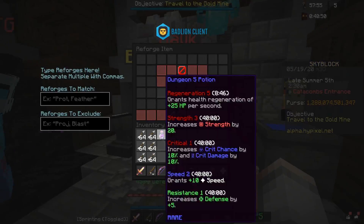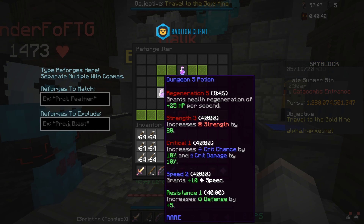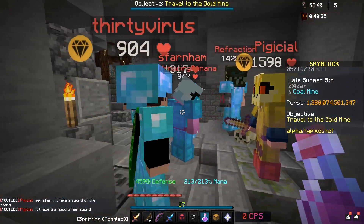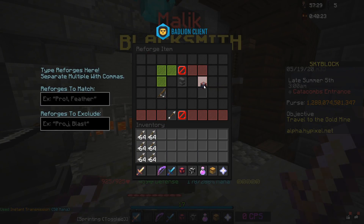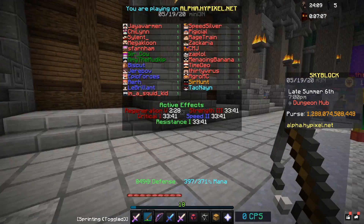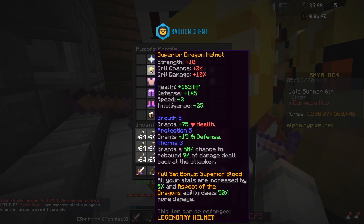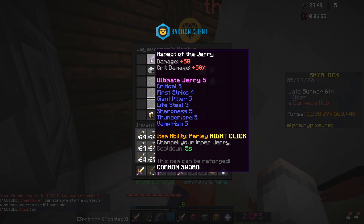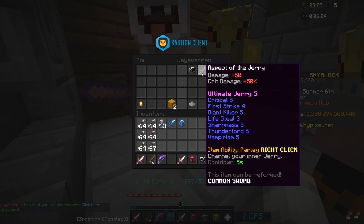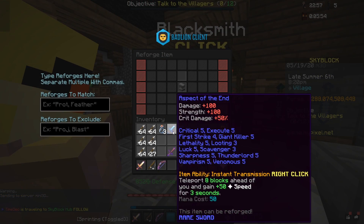I want to upgrade a potion now. It doesn't actually upgrade it. Trying to recombobulate the potion - it doesn't actually upgrade the rarity. It stays rare. My grappling hook is now rare - this is the real weapon! I have something for you actually. Ultimate Jerry 5! Do you not just put it in an anvil? I'm reforging it.